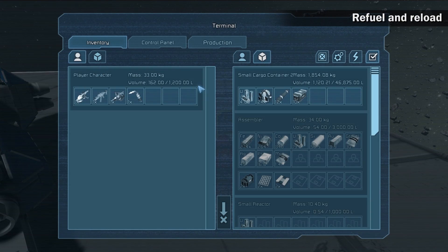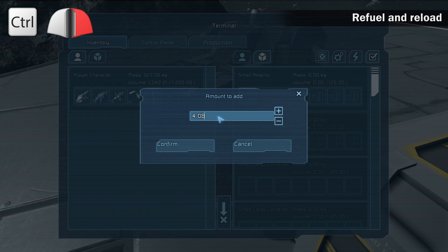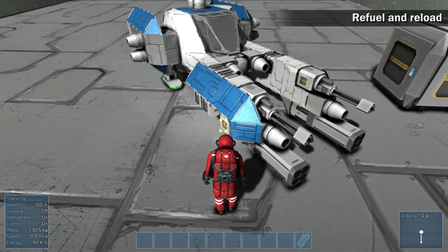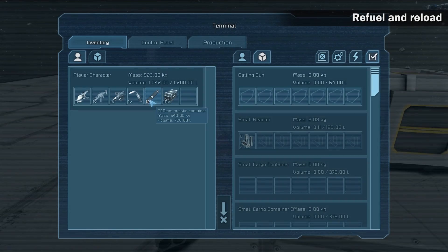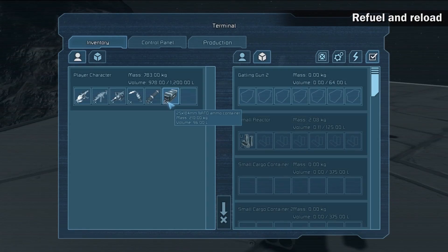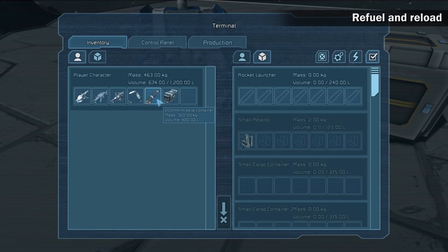Refuel and reload. Once in a while, you will need to refuel your ship or reload the weapons. To refuel a ship, you need to place uranium ingots into a reactor through the inventory door. Try to design your ship in a way that allows you to refuel without bigger problems. The same applies for weapons. The gatling gun has two inventory doors for reloading ammunition. Rocket launchers need to be loaded by the front — there are no inventory doors.